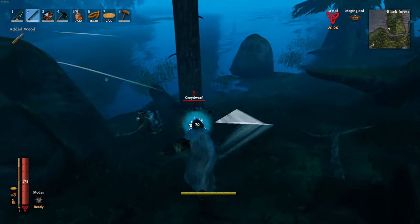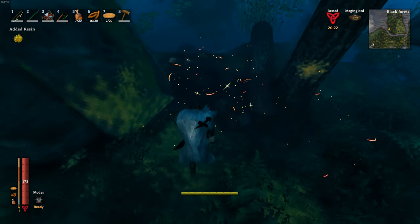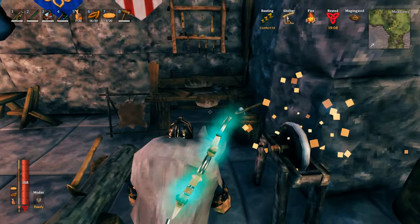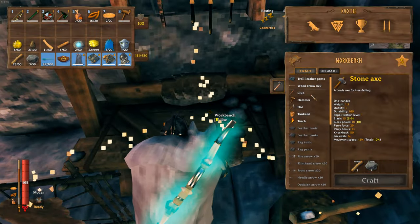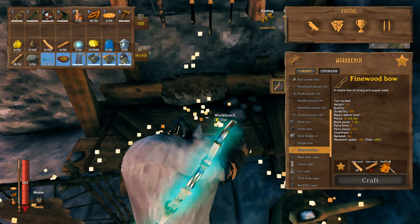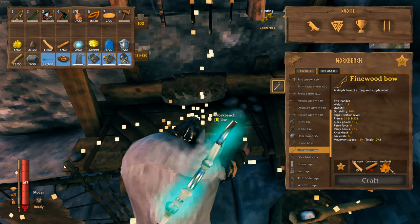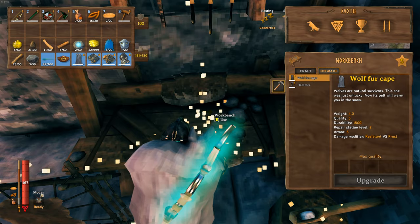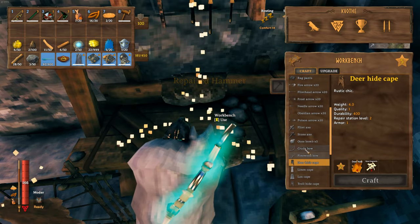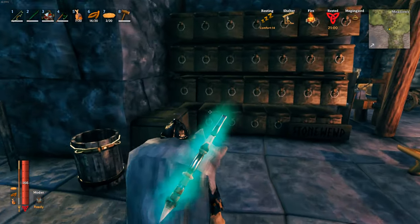Also, it's important to note that when you kill grey dwarves, they drop grey dwarf eyes, and these will be very important shortly. When you're back at base, go over to your workbench and scroll down until you can see the fine wood bow. You're also going to need some deer hides for this — so it's 10 fine wood, 10 core wood, and 2 deer hide. You can also upgrade this once you've got it, and it's a much, much better bow — you'll appreciate how much less drop it has.